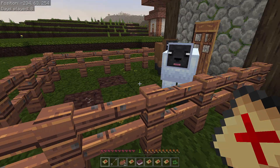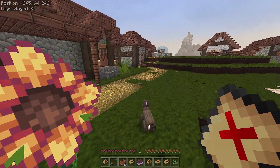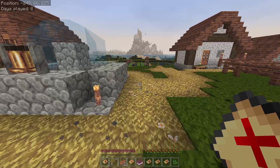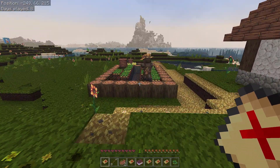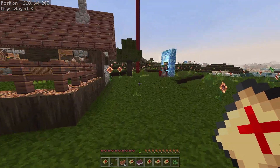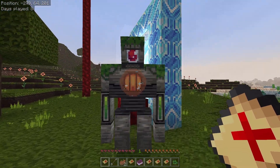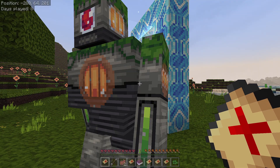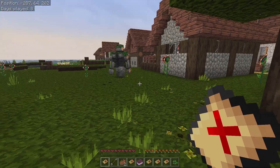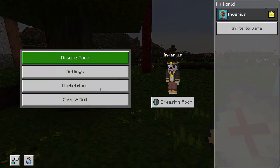Even the sheep look really good right there. I'm going to show you how to install it in your world, turn it on, get it activated. Everything looks different - even the iron golem looks different. You can tell this iron golem is made out of iron, not just a big white thing - you can actually tell he's made of iron. So let's go to Marketplace.